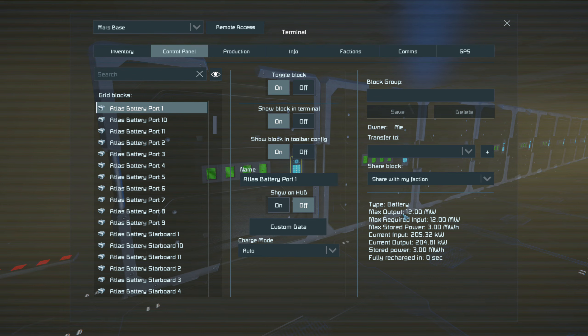This particular ship has 22 batteries, giving a max output of 264 megawatts. If we add the eight jump drives together at 32 megawatts each — 32 times 8 — that works out to 256 megawatts. So the batteries push out 264 megawatts and the jump drives draw 256 megawatts.